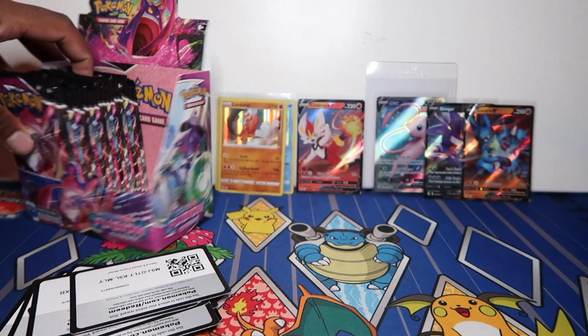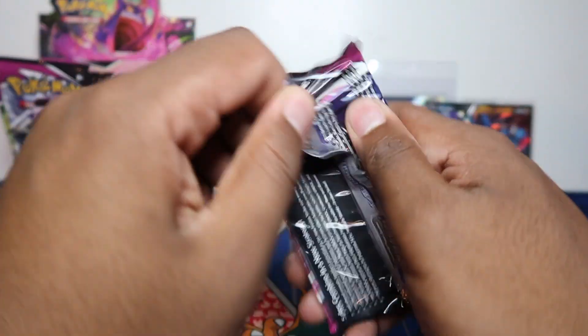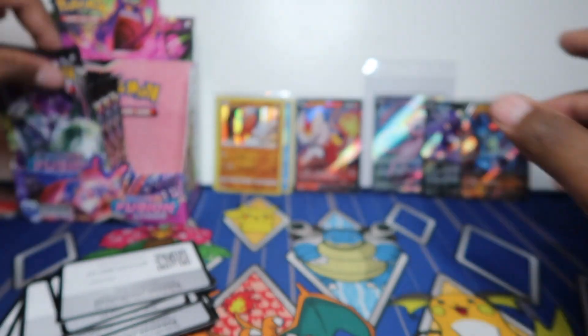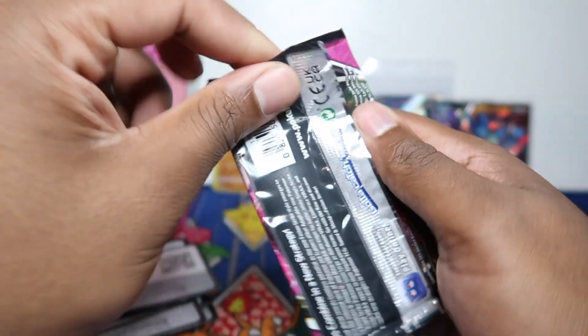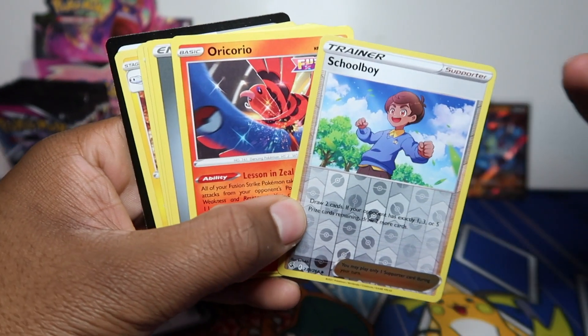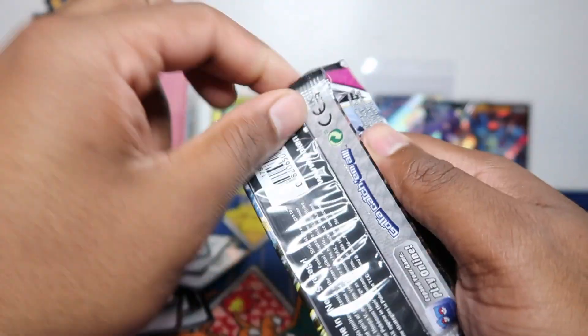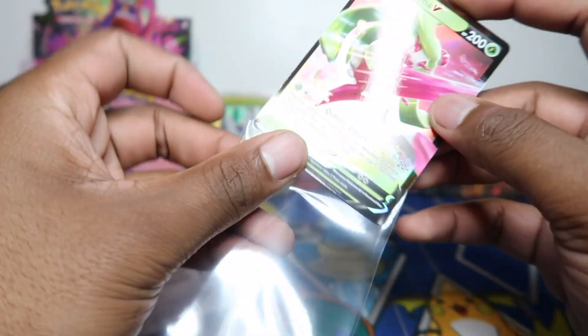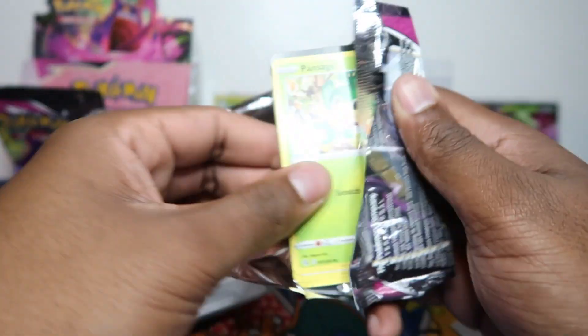Nothing in that final pack of the first half, so hopefully we can still pull a secret rare from the other half. Still haven't seen a secret rare from this set. This box will hopefully be the one where we get a secret rare as well as maybe some nice alt arts. There are possibly two V's per box and the secret is not guaranteed. We got Serena here — so that's about four V's per booster box, and we've still got tons of packs left.